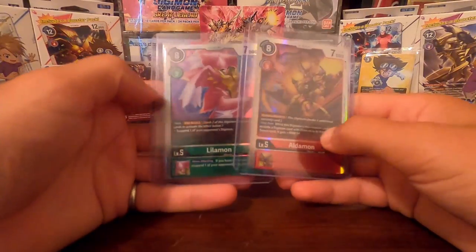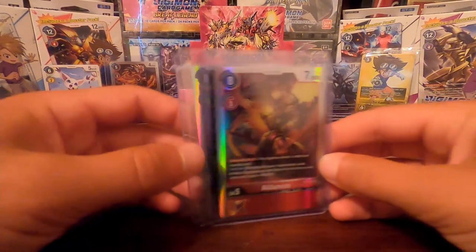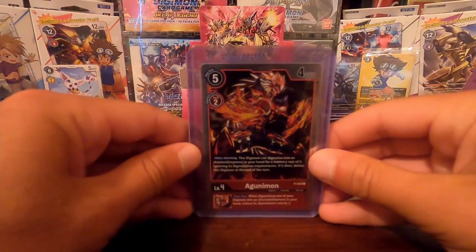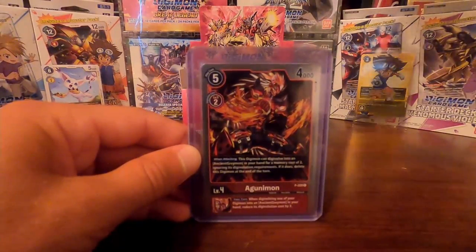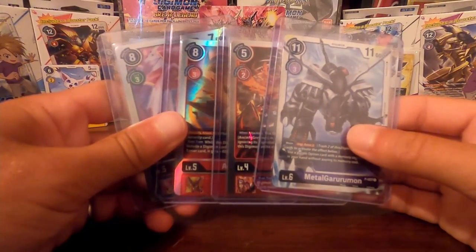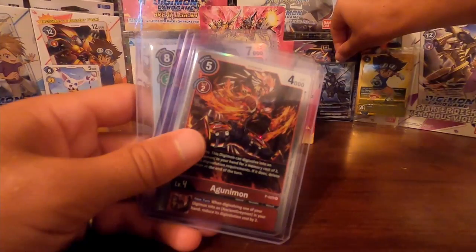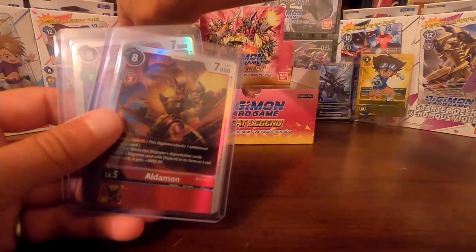So these are the super rares that we pulled in this opening. We got that Gautomon out of the power-up pack, and the MetalGururumon out of that dash pack. Overall, pretty good opening start. But again, we'll be opening six more packs next time — we'll do three more videos from here.